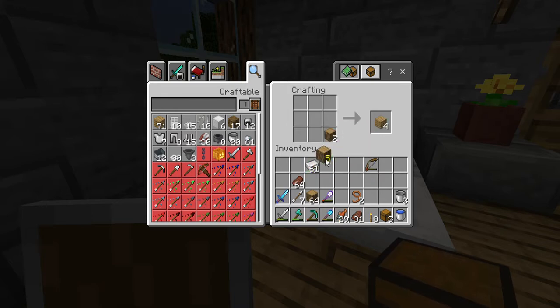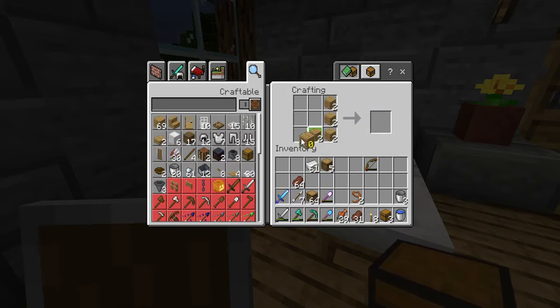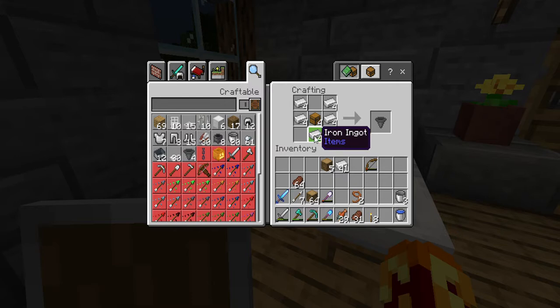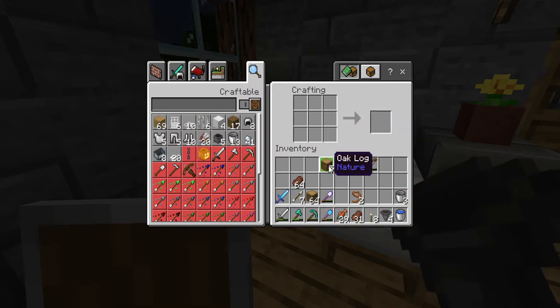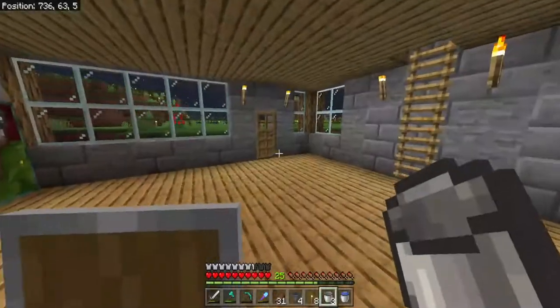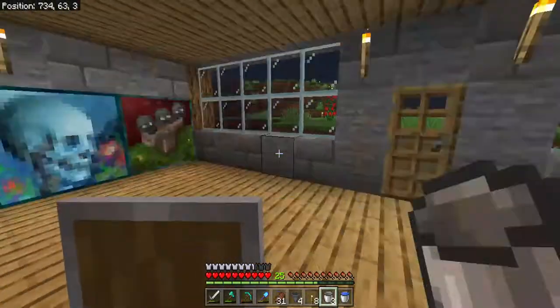That was close. All right, then we are going to make the hoppers for this. It'd be so much easier if that one iron ingot didn't have to go there — you just hold down to do it — but it's in an awkward spot so it's not the best for it. All right, so for this, what we're going to need... oh, that's nighttime — let's go to sleep real quick.